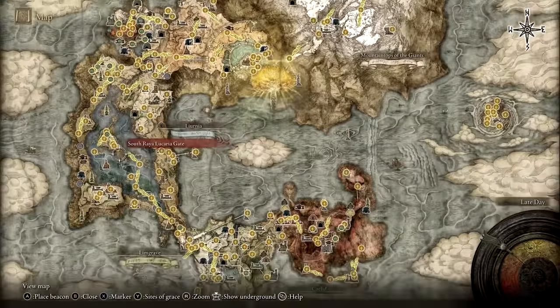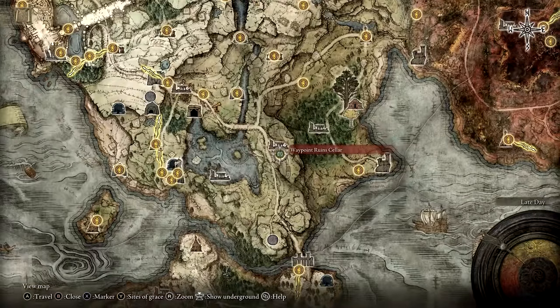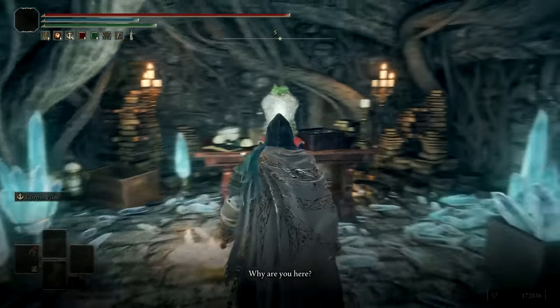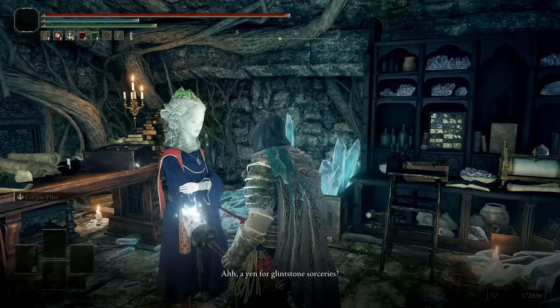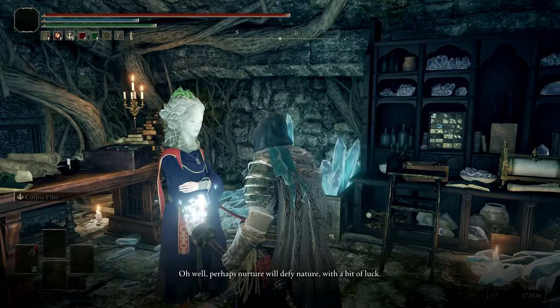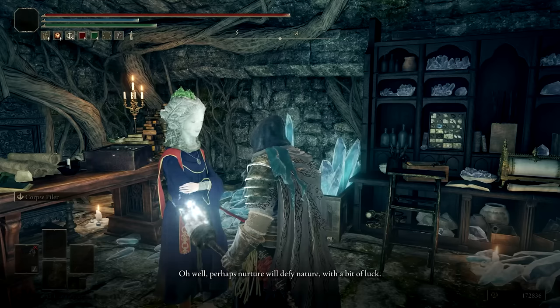To begin Selen's quest, you can find and speak with her at Waypoint Ruins in southeast Limgrave. Agree to be her apprentice, then go through any remaining dialogue. If you want, you can buy all of her sorceries to unlock some additional dialogue, but it isn't necessary for completing her quest.